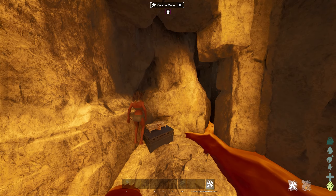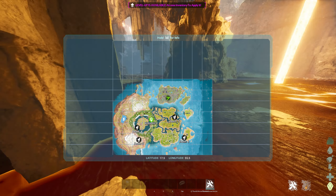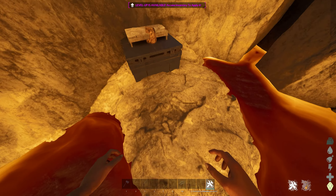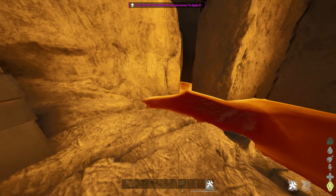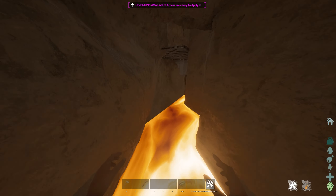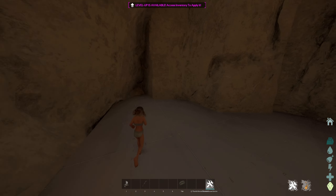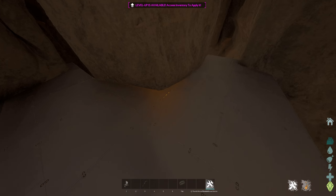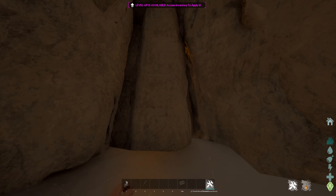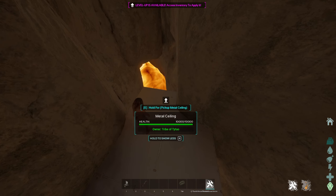For this next spot, it's in the lava cave, located at 17.5 latitude, 55.5 longitude. Here it is on the map. Basically you're going to go where all the lava is and look for this little section of land. You can actually fly in here as well, especially if you're on unofficial. There's a little crack. You can actually build on this — if you put triangle foundations in the wall, you can build out with ceilings and have yourself a decent spot. There's actually a little bit of space — you can fit fabricators, forges, and stuff in here. Pretty decent hidden spot in my opinion.